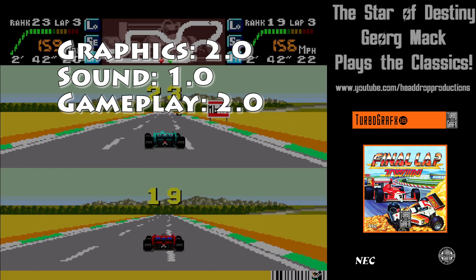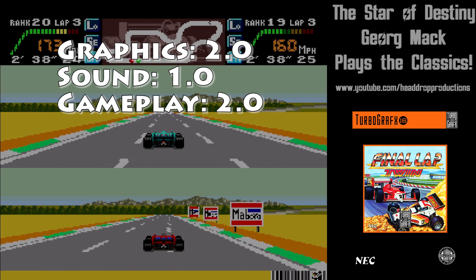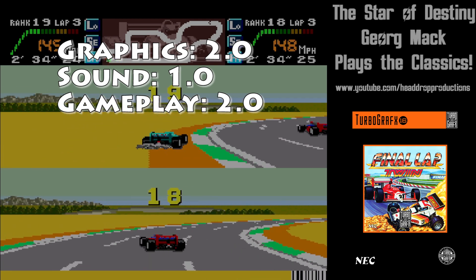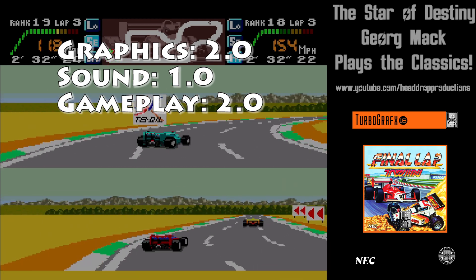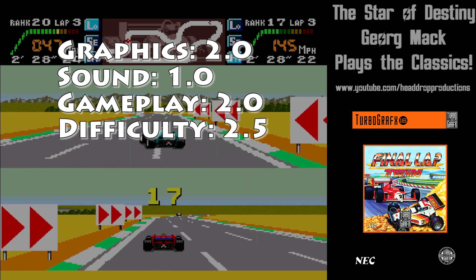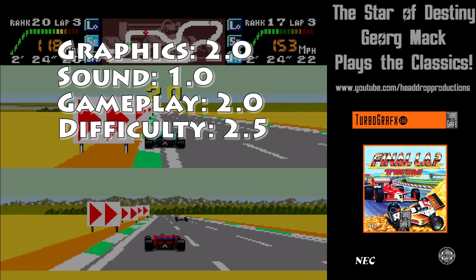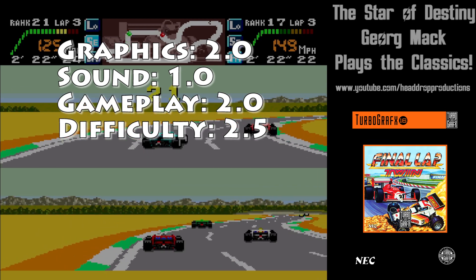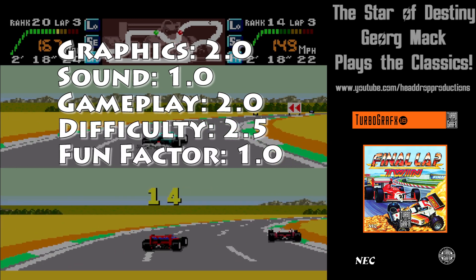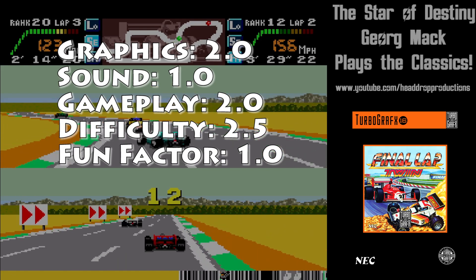Gameplay gets a 2.0. Despite the multiple modes, they aren't different — they're races. The races don't have much depth to them; just stay on the best line and win. Difficulty gets a 2.5. You need to be on the ball in order to keep going in GPs, and need buttloads of patience to keep going in quest mode. Fun Factor gets a 1.0. Without much variation, it's not very fun for very long.